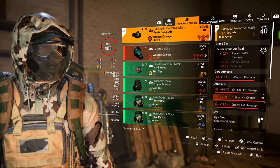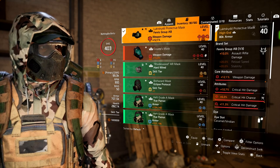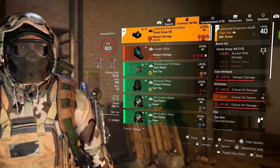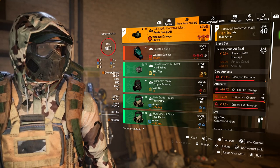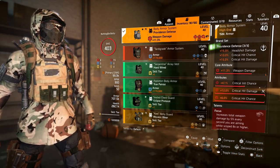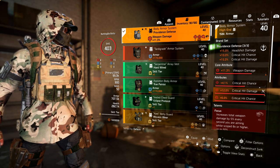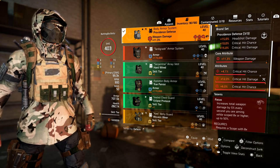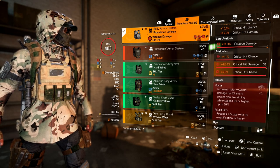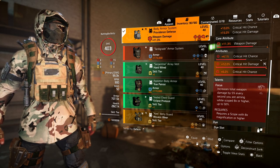For the mask we are running the Fenris mask, which gives us 10% assault rifle damage and 12,000 weapon damage. We have weapon damage rolled on there, plus critical hit damage and critical hit chance. We are running a three-piece Providence set, giving us 15% headshot damage, 10% critical hit chance, and 15% critical hit damage. On the chest we have weapon damage, critical hit chance, critical hit damage, and a 6% critical hit chance mod.